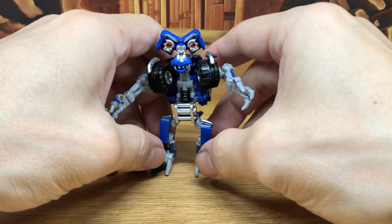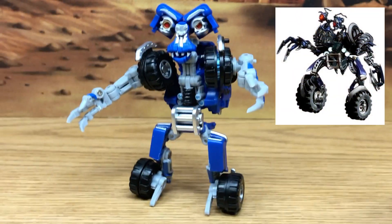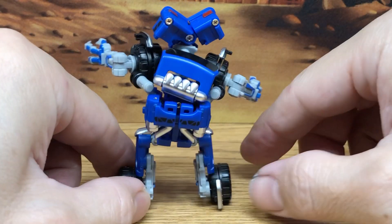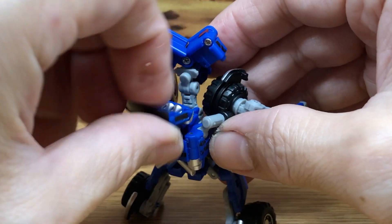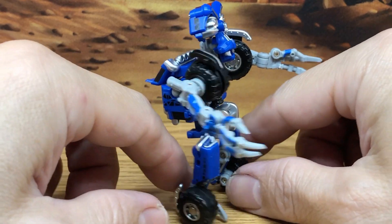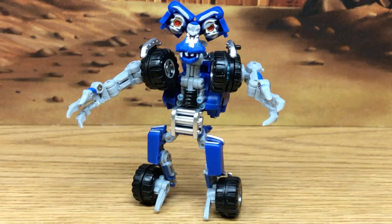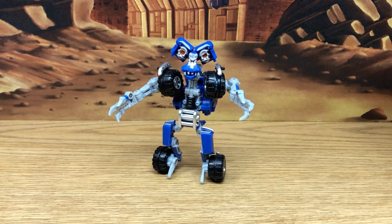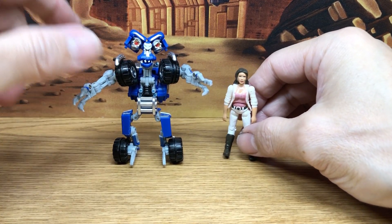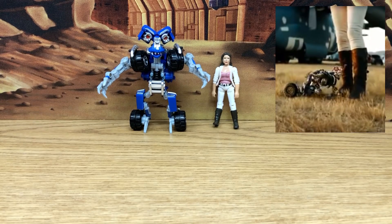Now we have Wheelie in his robot mode — this is really cool. I really like this figure. This is a mini masterpiece. Here's a look all around. This is the only part that doesn't really tab in anywhere — it just kind of hangs on his back. But look at this — this looks like a masterpiece Wheelie in my opinion. Oversized, by the way — when we bring out Mikayla, that scale is off. So this is masterpiece quality but it's oversized, and unfortunately there's really nothing you can do about that.